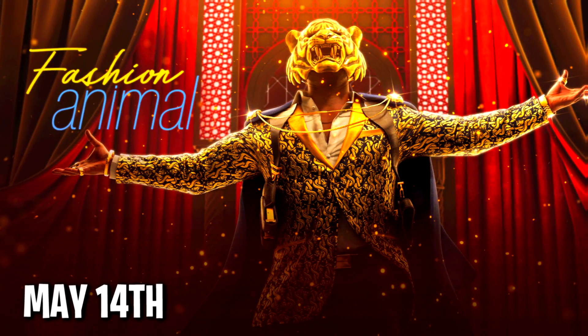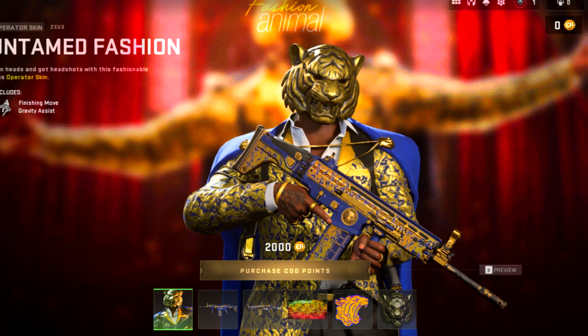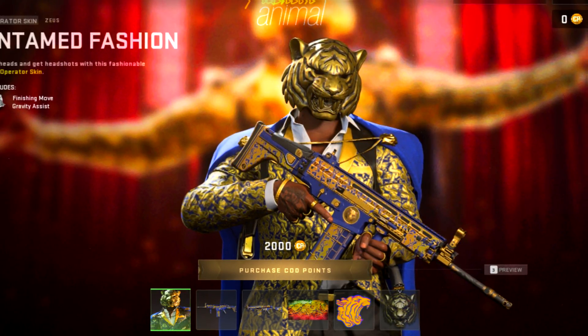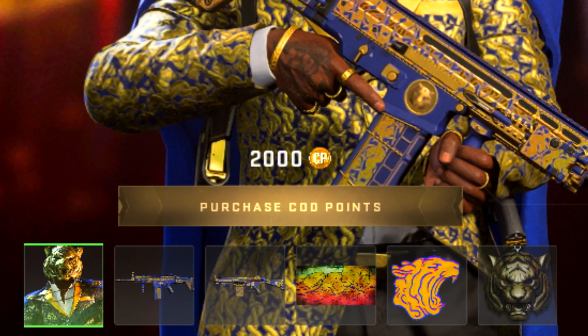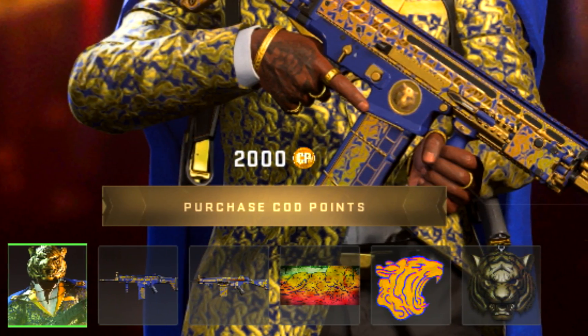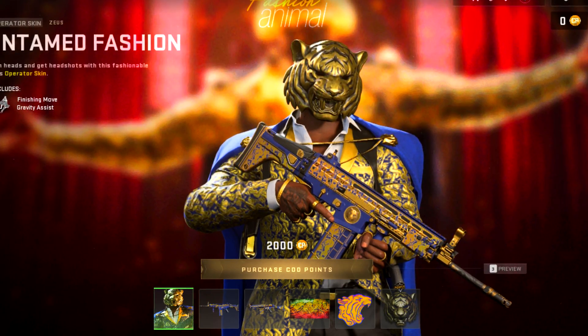On the 14th we're going to be receiving a bundle called the Fashion Animal. It looks pretty sick and costs 2,000 COD Points. This is the operator it includes — and obviously with these bundles there are always two weapon blueprints, a calling card, a sticker, and things like that, along with his own finishing move.